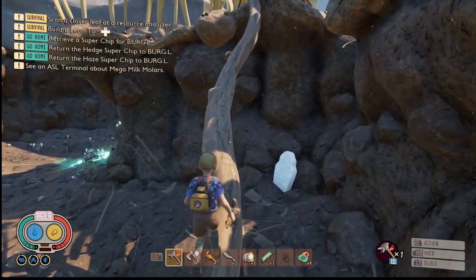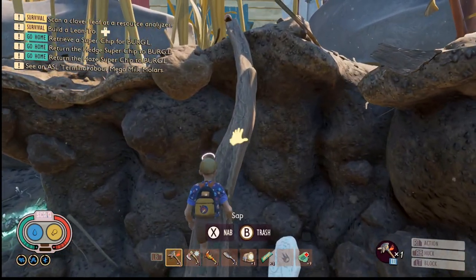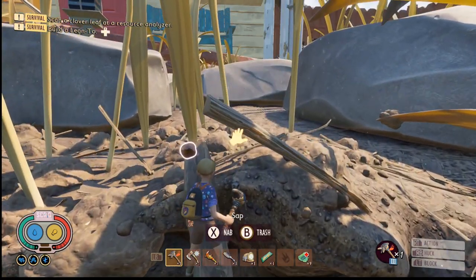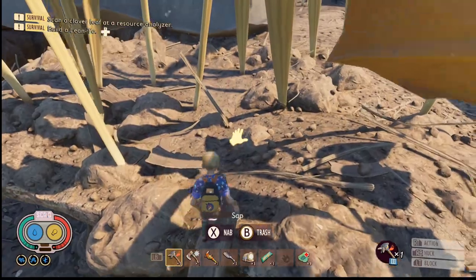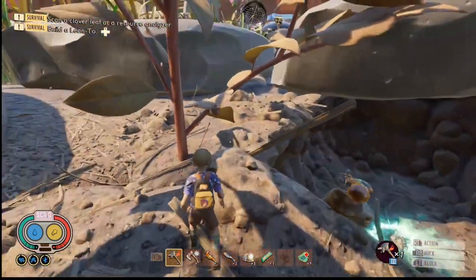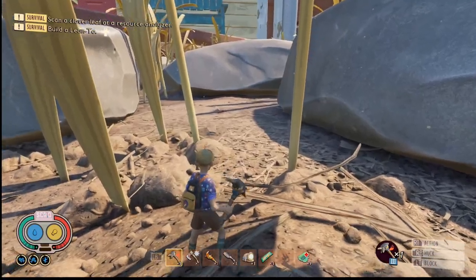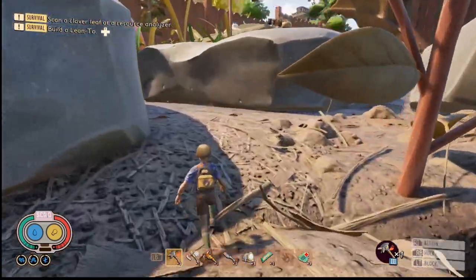Upgrades in Grounded have changed. No longer using Quartzite; instead you're going to be using Fashion and Tough Rocks scattered around the map. There is a small amount of tier 3 stuff called Rad Rocks, and these are the only ones that let you upgrade your weapons or armour up to level 8 and 9.